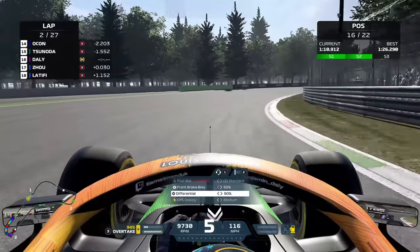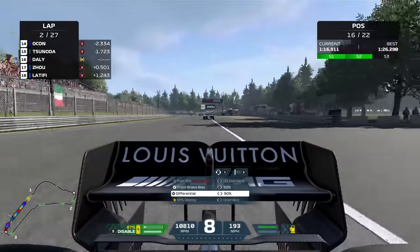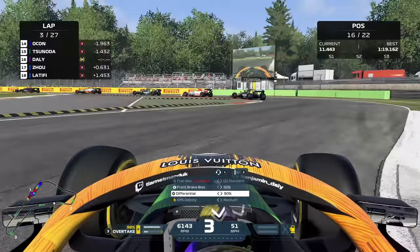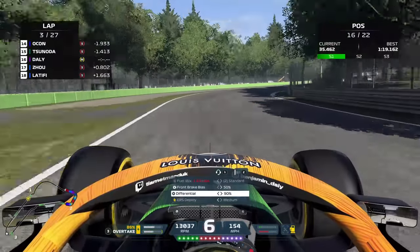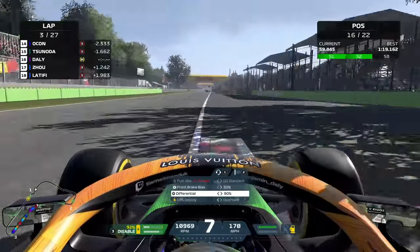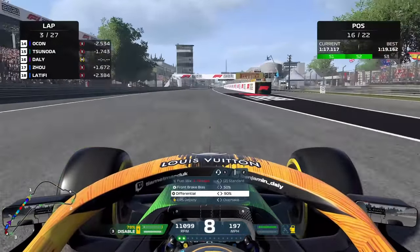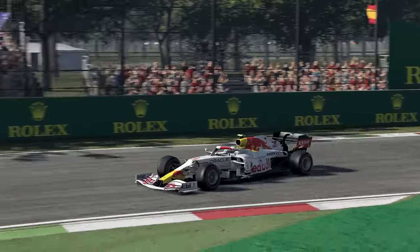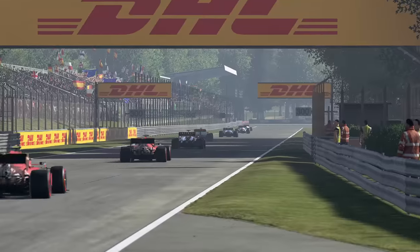We go around the outside of Guan Yu Zhou into Parabolica — very satisfying. It forced him to go to the inside so we can have an uncompromised run through the last corner. Unfortunately we've now lost DRS to the cars ahead — Yuki Tsunoda, Esteban Ocon in the Red Bull, which is vying for the Constructors' Championship. There's a massive DRS train that runs from P15 all the way to P1, they're all slipstreaming each other, and I'm on my own on slower tyres trying to make up the difference.